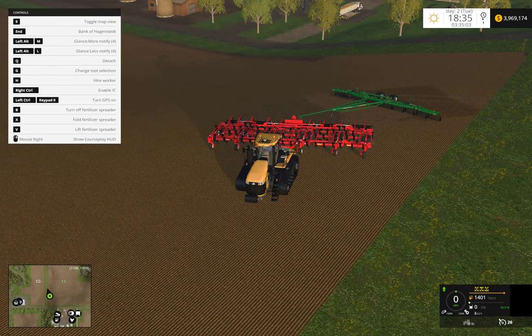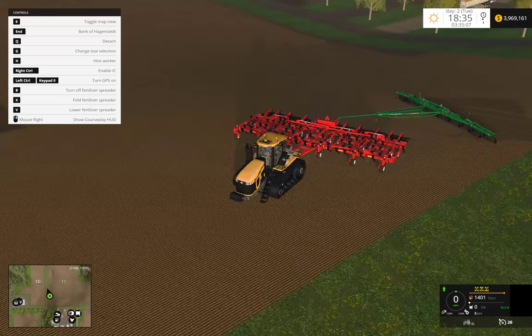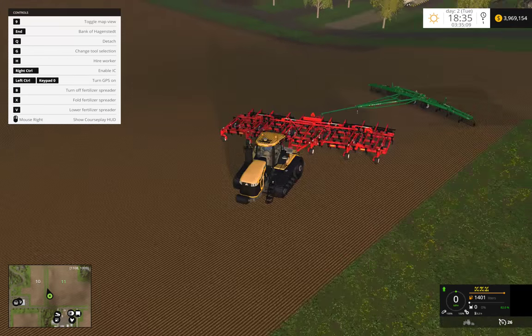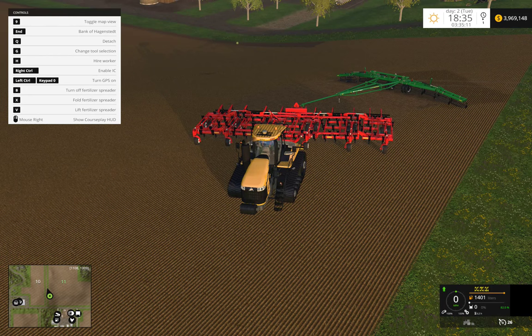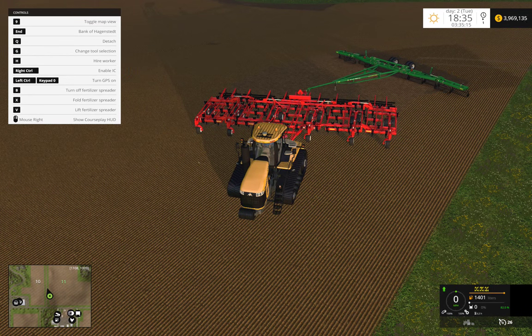So you can see you can turn on and off, you can lift, you can lower, and then it has mouse controls.